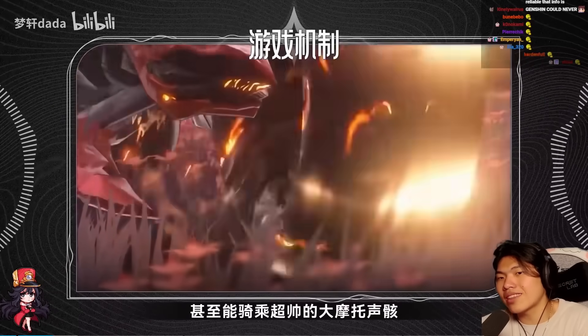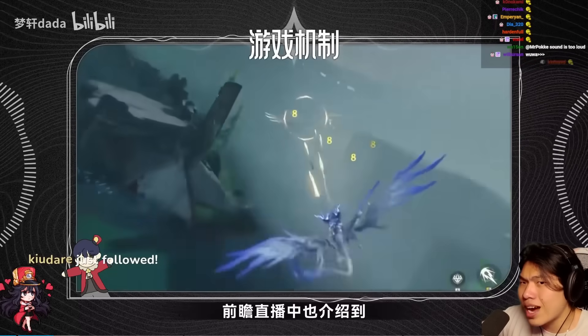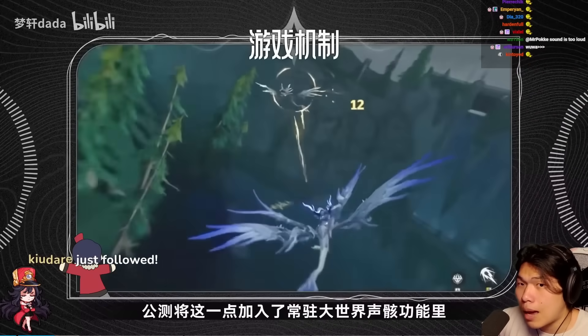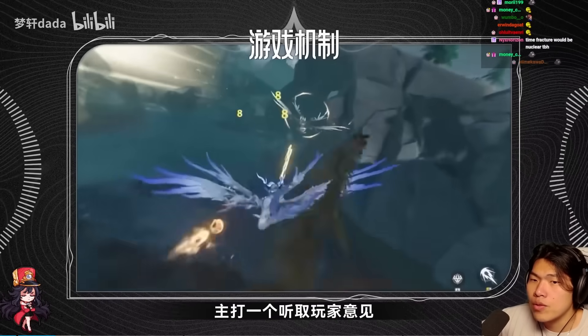You can become a motorcycle, a bird, a dragon, or even a plane — you can literally fly in the game. That's absolutely insane. So that's roughly how the general combat system in Wuthering Waves works.